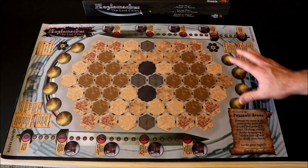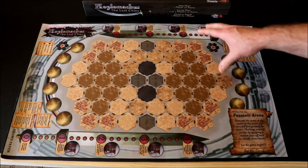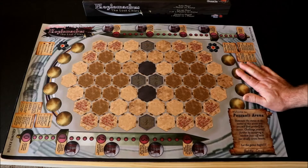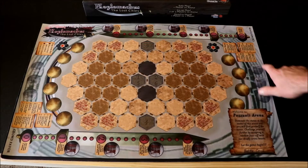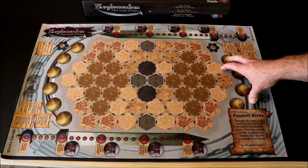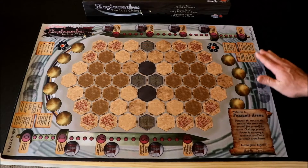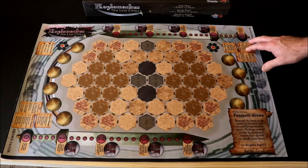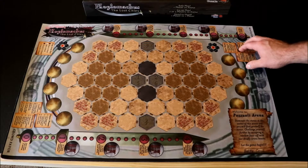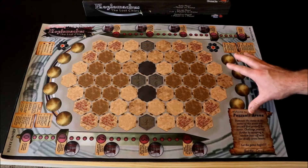Here we have the Pazuli Arena that comes with the first version of Hoplo Marcus: The Lost Cities. I've got it laid out here just to show you how big it is. It's a lot bigger than the ones in Origins — probably double the size, maybe even three times the size of the Origins mats. This is a fantastic arena to play on. It's got information about the arena, how to play, turn orders, and crowd favored information down there.